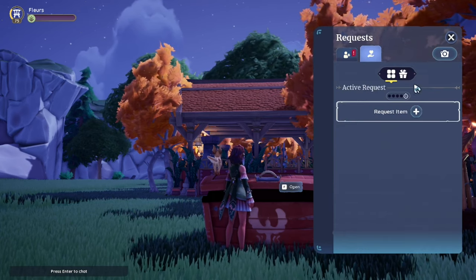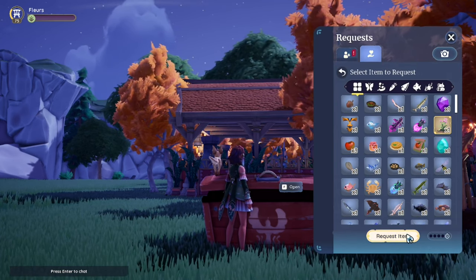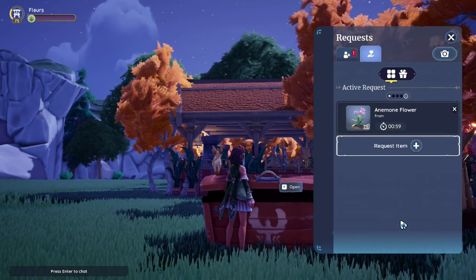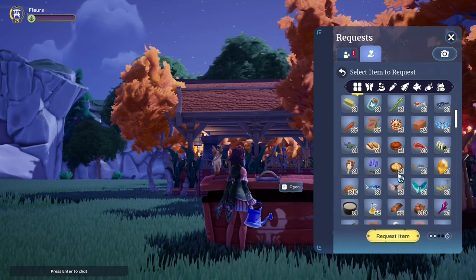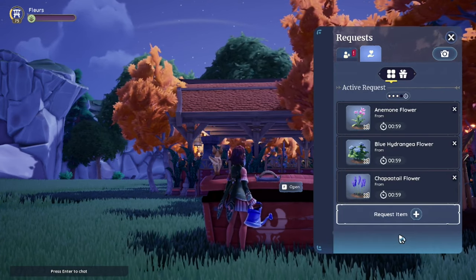Another way to get your hands on more seeds is to request them from your friends. This will work using the normal request method and those limits apply. You will need to have previously obtained the flower seed to request more, but if your friends have lots of one particular kind of seed and they're happy to share, it's a great way to boost your flower numbers on your plot.